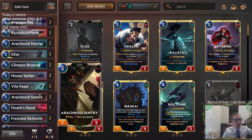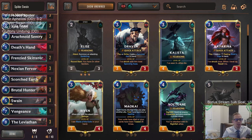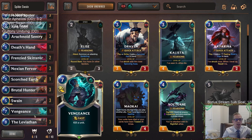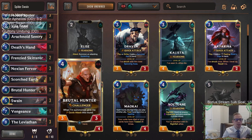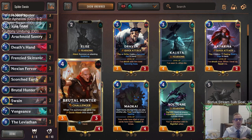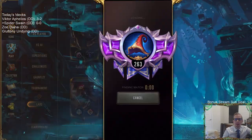We also have Vile Feast and Death Sand doing a little bit of damage. For hard removal, we have one Scorched Earth for landmarks or big units, and one Vengeance. Obviously Leviathan goes along with Swain. The unexpected card here is Brutal Hunter — a four-drop 3/3 with Challenger and Quick Attack. With all our Fearsomes, including Swain, if something blocks Fearsome well we can challenge it and hopefully let our other Fearsomes get through. Let's get to it — Spider Swain in ranked, five games.